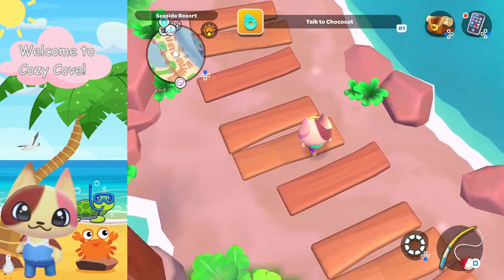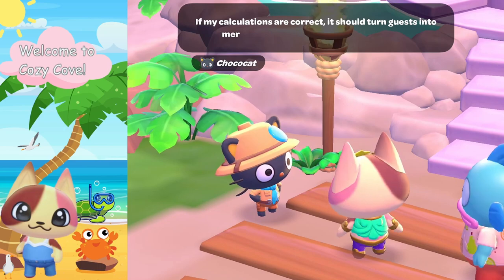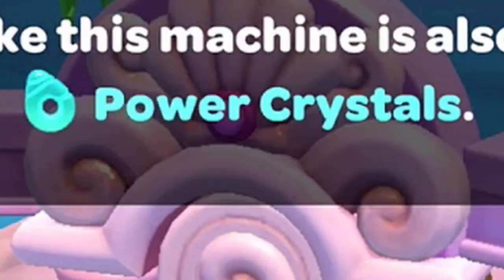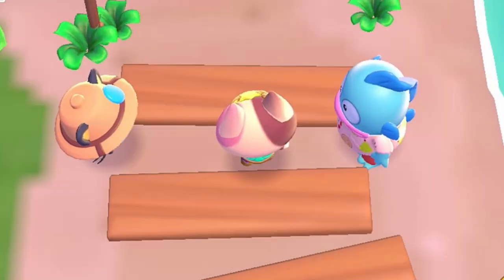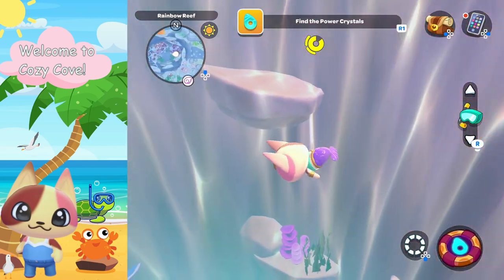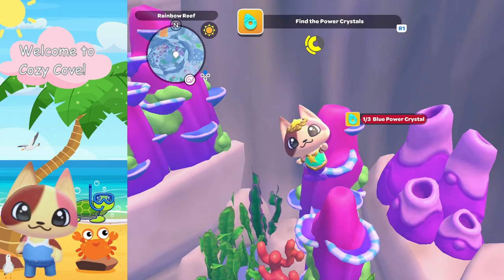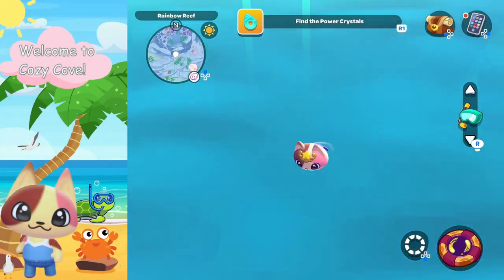Now we're going to talk to Choco Cat to see if we can fix the mermaid machine. The mermifier allows guests to turn into mermaids to swim in the ocean, but we need to collect three blue power crystals to activate it. I'm going to activate my sensor to help find them. I've fast traveled to the Kelp Maze to show you where the first one is located — you have to deep dive down here to pick it up. Let's grab that first crystal.